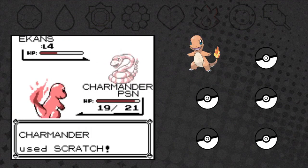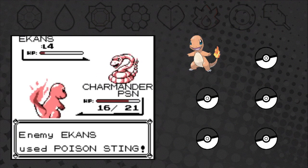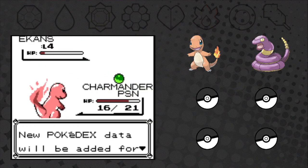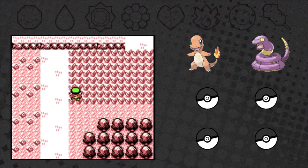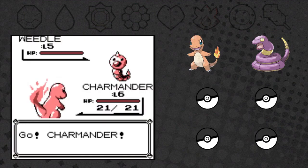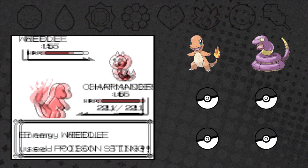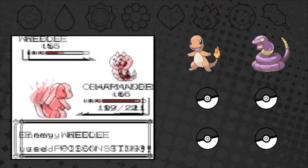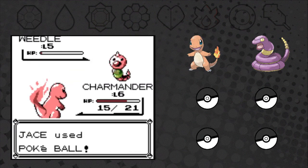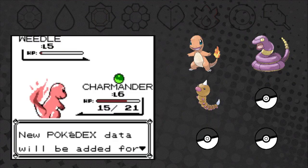The first Pokémon on Route 2 - let's try to capture it. Welcome to the team! Viridian Forest - give me a good one. We find a Weedle. Could be worse, I guess. Let's weaken it. The crit almost took it out. Pokéball - and we got it!